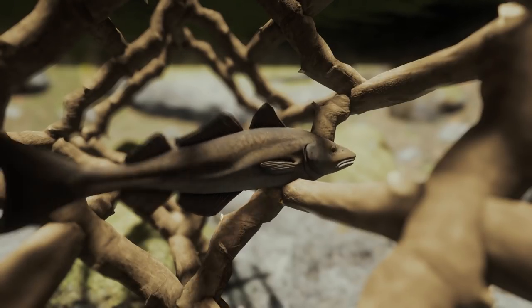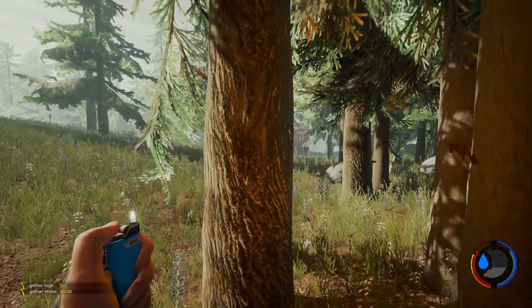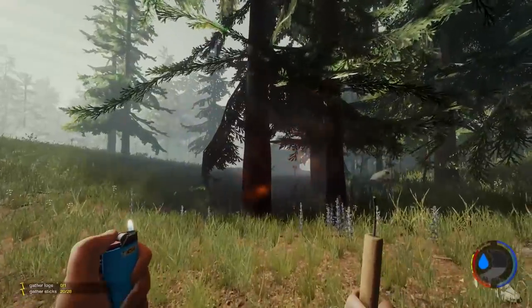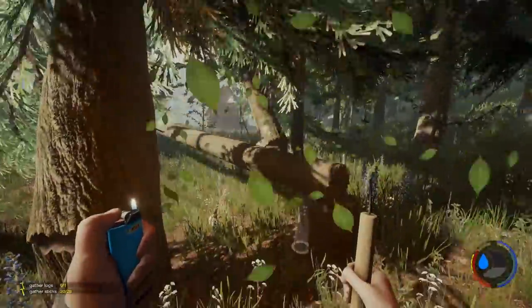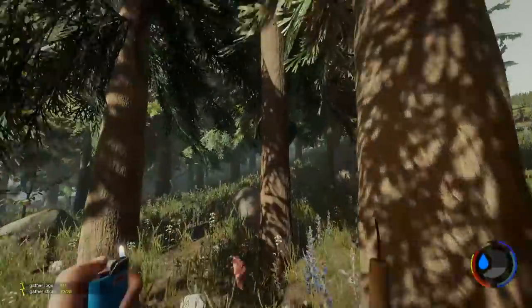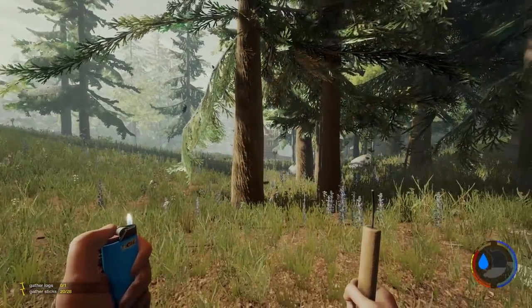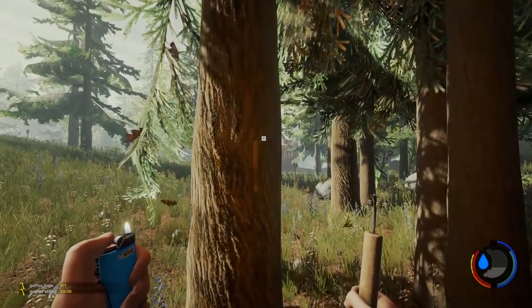Fish that are caught in fishing traps no longer flicker. When you place lit dynamite on a tree it will now place the one in your hand — previously it would place one from your backpack and it would just look like it magically appeared. Now it will disappear from your hand and you will get another one out from your inventory. And you can also place unlit dynamite on a tree, because apparently that's useful.